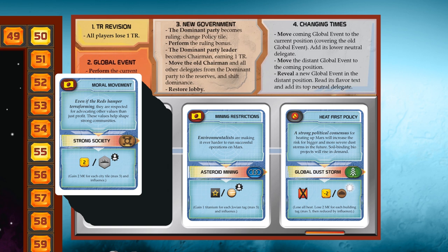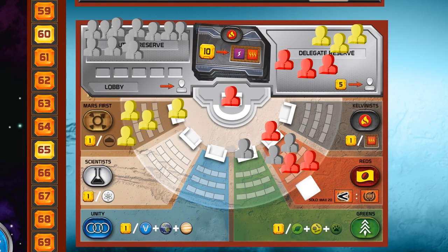All players also lose 2 megacredits for every building tag they have — max 5 building tags, then reduced by influence. Now here's the deal: this starstruck delegate symbol means influence. And to understand influence we will head over to the Terraforming Committee where the delegates are. This is what you get influence for: you get one influence for being chairman.